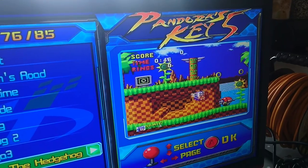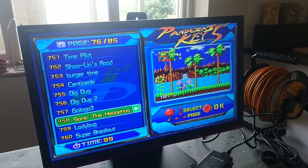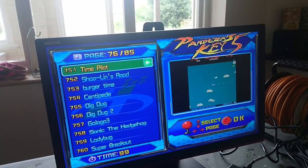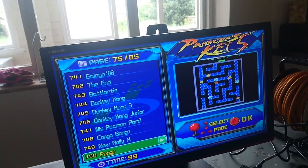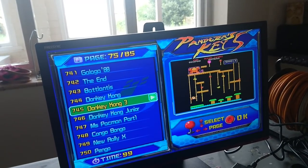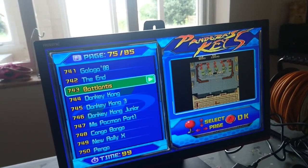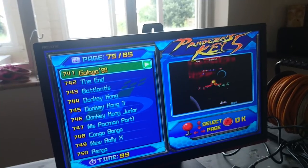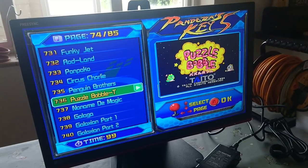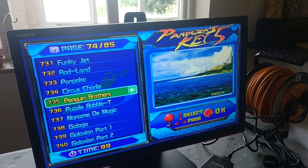Sonic the Hedgehog — look, that wasn't on the old one! That's quite cool. It wasn't on the Pandora's 4, that's for sure. Donkey Kong Jr. — I don't think that was on the other one either. Some classics, man. Bubble Bobble! Looking forward to playing with the kids with that one.